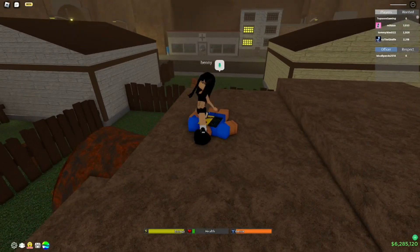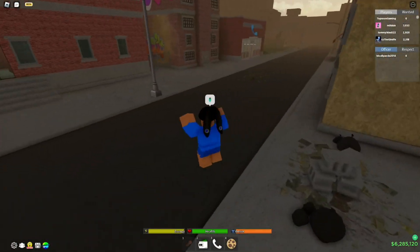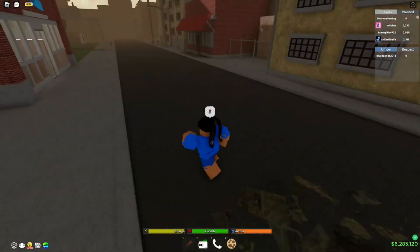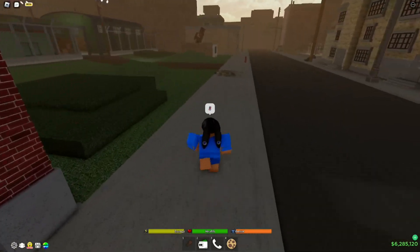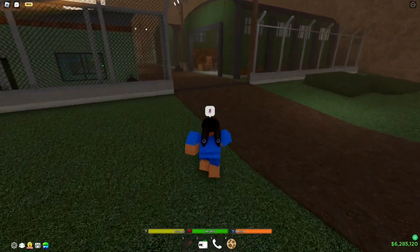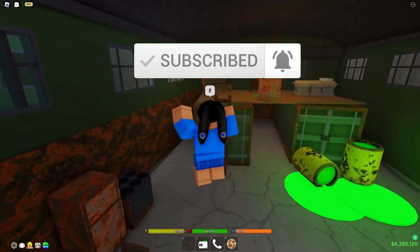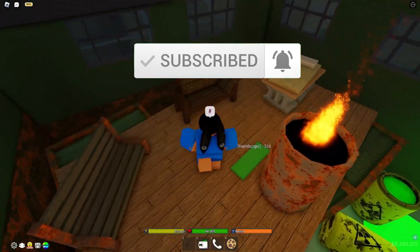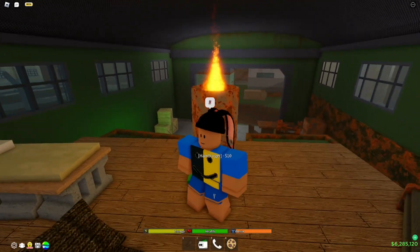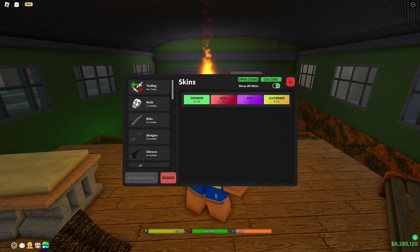Oh my god, someone shot me! There are too many toxic players — I can't believe this. We need to find a safe spot and then continue with the codes. We found a spot right behind this fire pit. Okay, back to business — here is the entry code section where we're going to type the following codes.